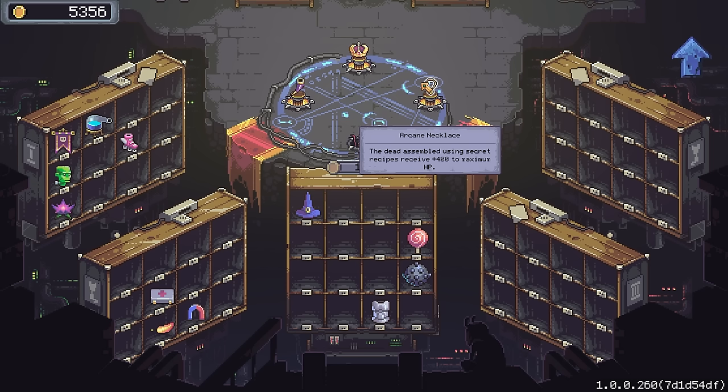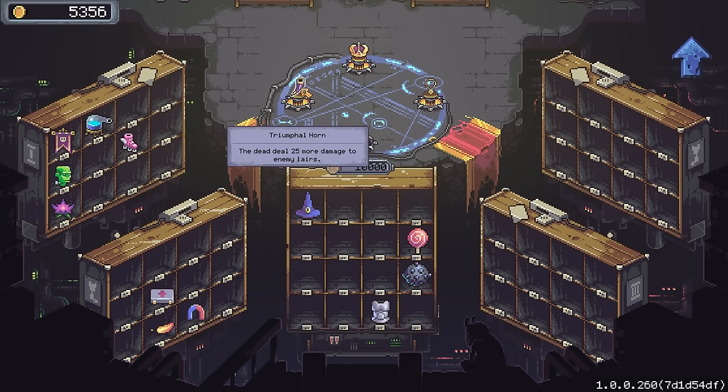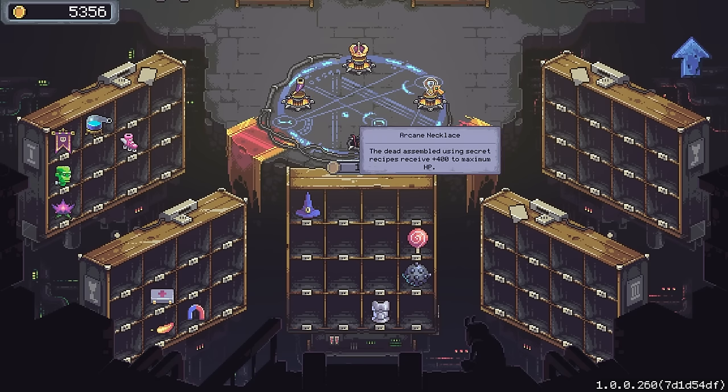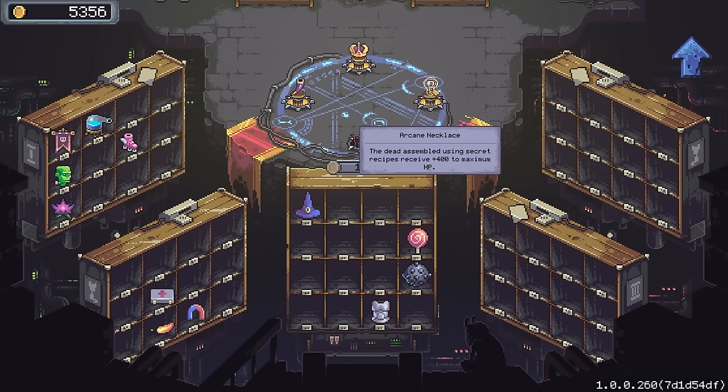We want to really lean heavily into the secret recipe undead, because they get a lot of bonuses. There will still be times where we'll want to make chimeras, especially when we have a very specific, very powerful body part and we don't have enough to do anything else with it. I've got the Crown of Power — any dead who destroy a lair will get full HP. The Triumphal Horn deals 25 extra damage to enemy lairs. That's going to be really important with the high health lairs from last episode. And the Arcane Necklace — I've dropped the armor, as much as I like it, because it slows everyone down by a fifth of their top speed.